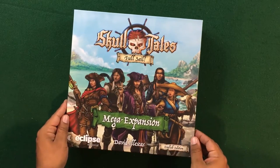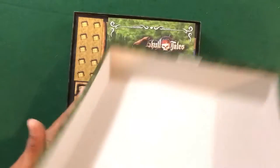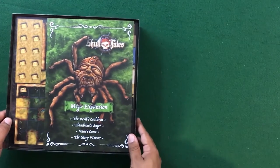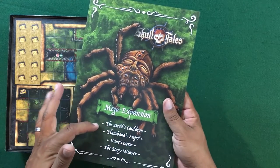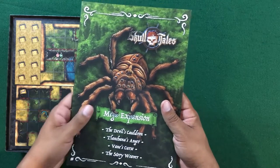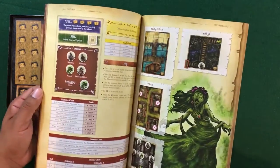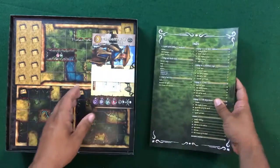Now let's take a look at Skull Tales Full Sail: the Mega Expansion. We've got a nice big thick campaign book which gives us the Devil's Cauldron, Tatrana's Anger, Vayne's Curse, and the Story Weaver. So we've got a whole lot more story content for the game which is very cool. Happy to get all of these extra adventures. We're also getting some cool new characters.